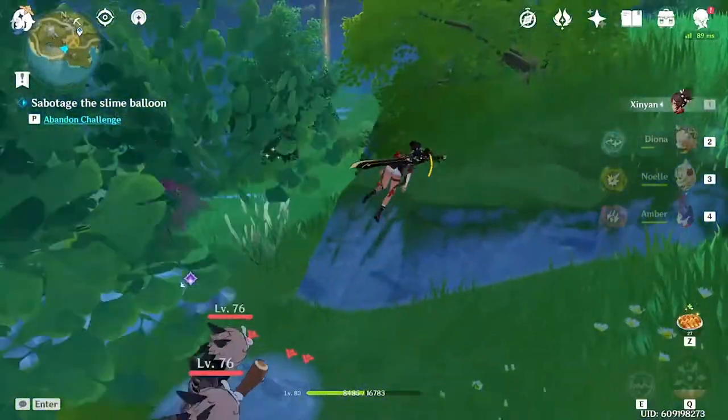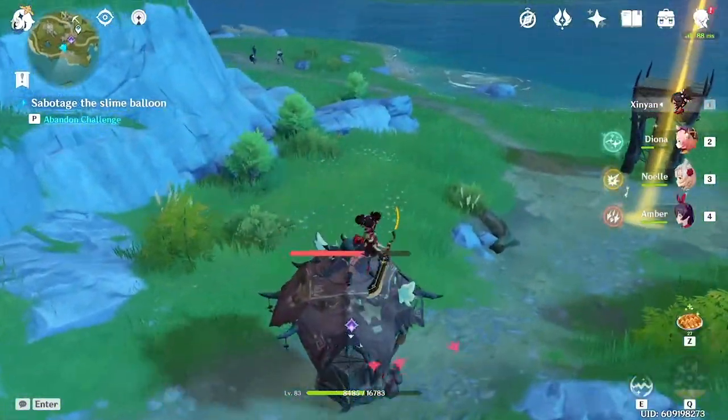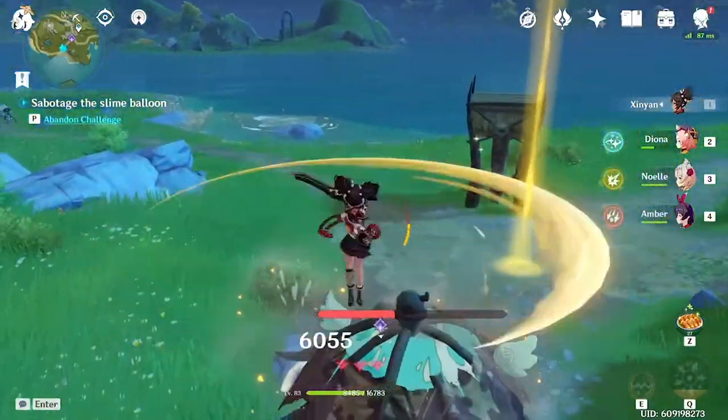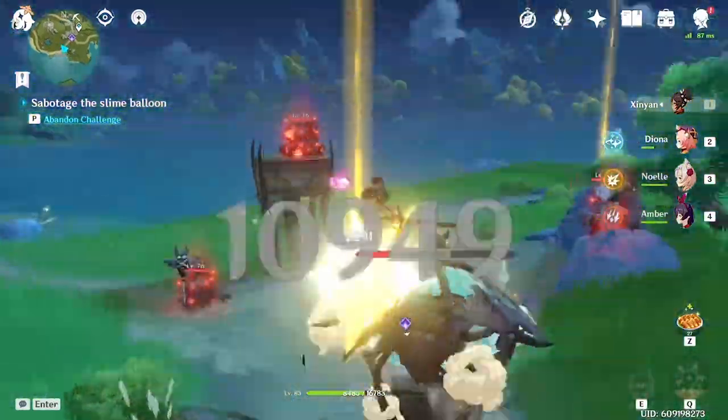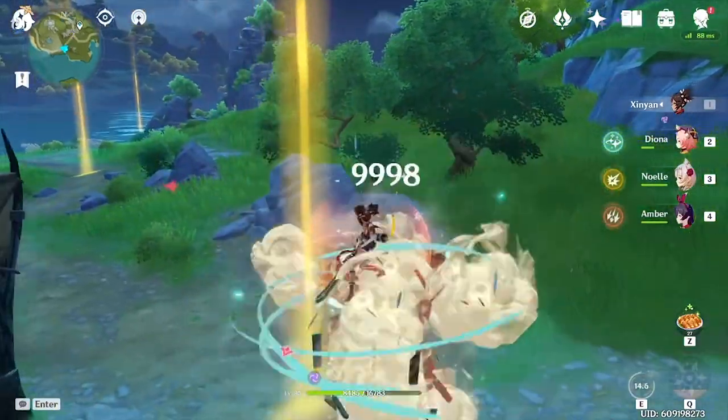So there's a commission called Dangerous Hall where you have to sabotage a slime balloon. I was thinking, what if you just get to a higher point, glide to the top of it, and stand on it — and it looks like it worked. You can stand on it, attack it, and it'll bring you to the destination.